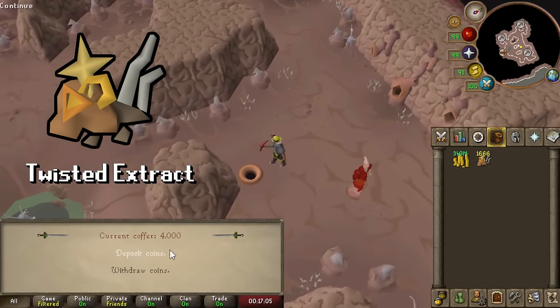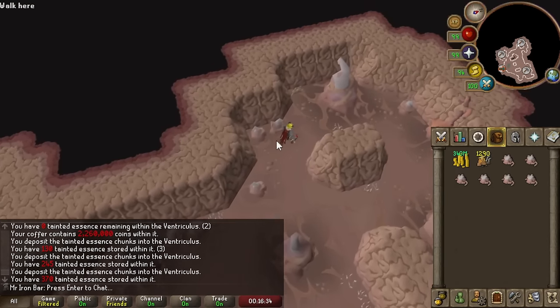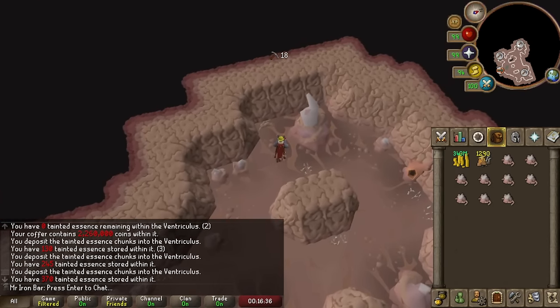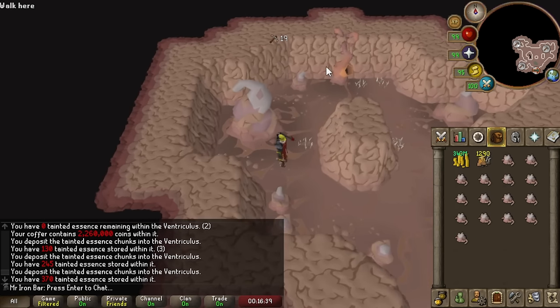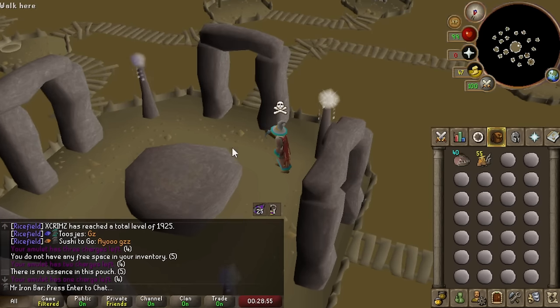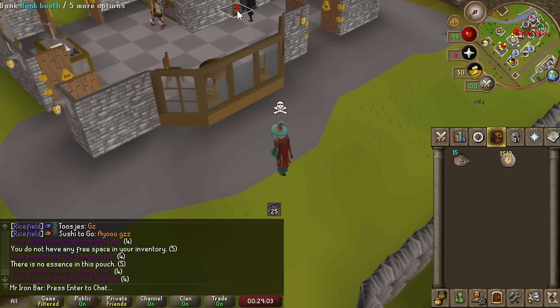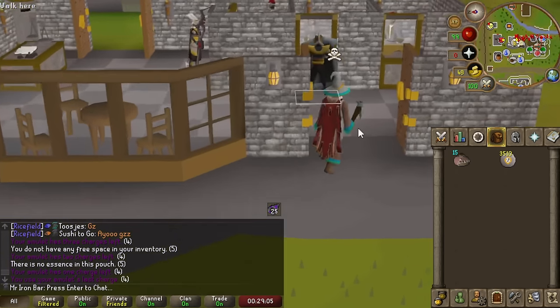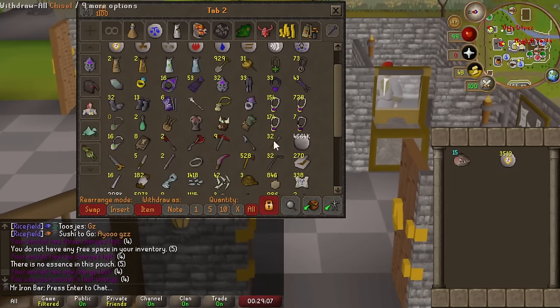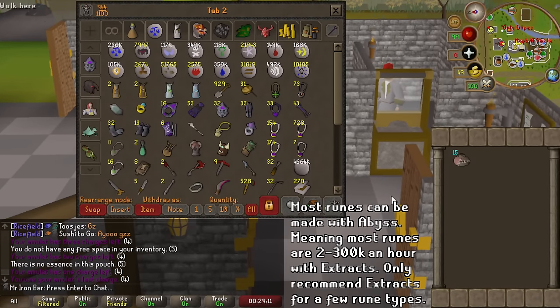Here were the results of the test and all the important stuff I learned along the way. Turns out you can mine the scar essence super fast — I got the essence for 10 million worth of Twisted Extracts in a matter of minutes. In about 30 minutes I managed to use up all of my Twisted Extracts runecrafting chaos runes at the abyss. That means any rune you runecraft at the abyss with extracts, you can make anywhere from 200,000 to 300,000 runes an hour.